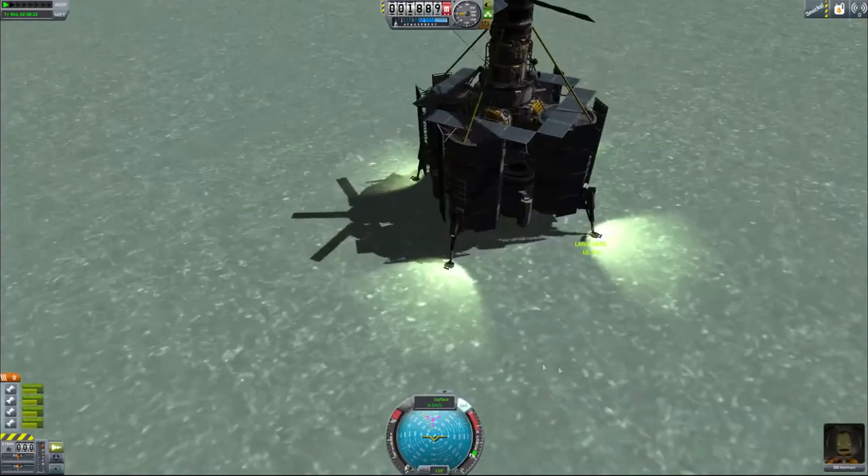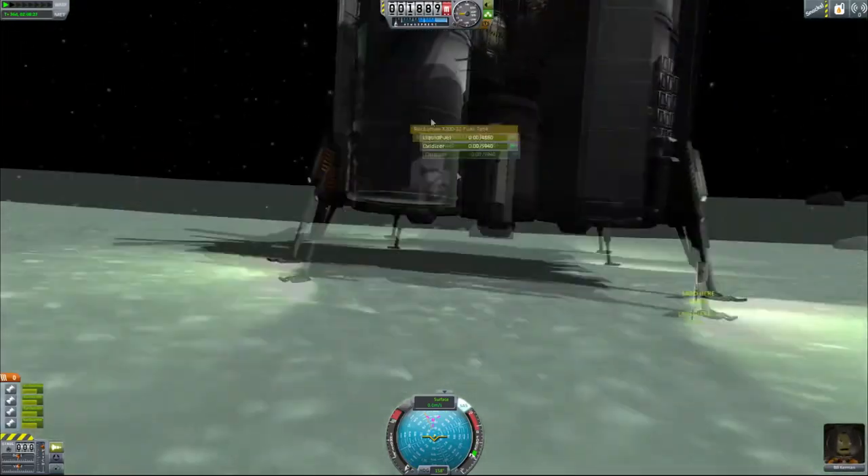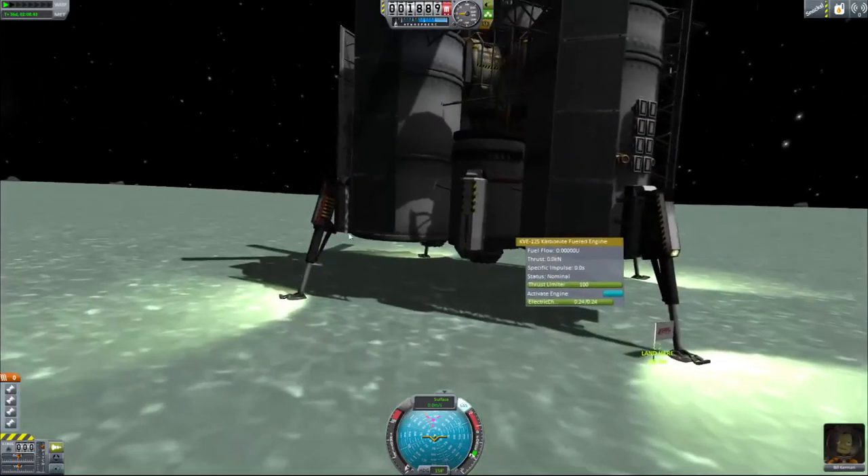We are now in the Carbonite Hot Zone. There are a couple of things we want to do — first off, we want to turn off all of our engines so we'll never accidentally launch ourselves.